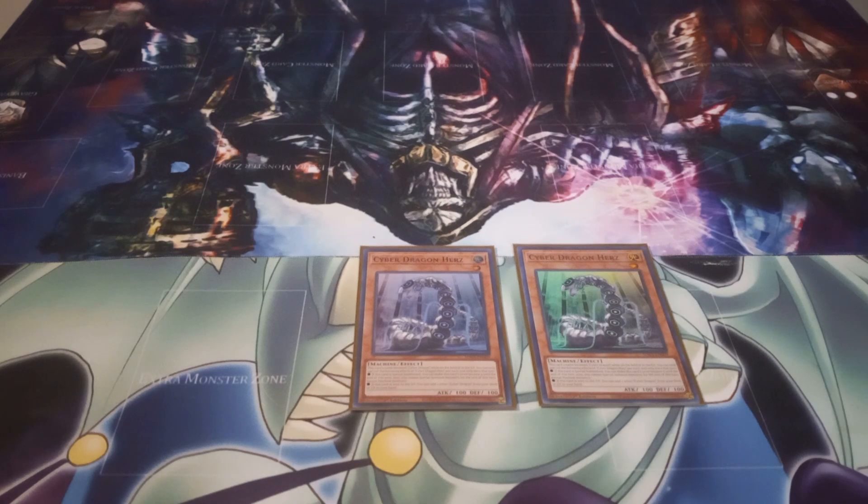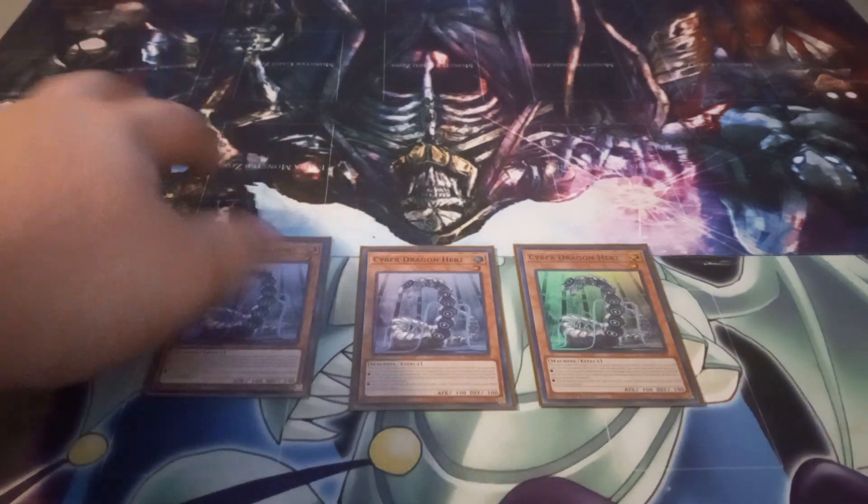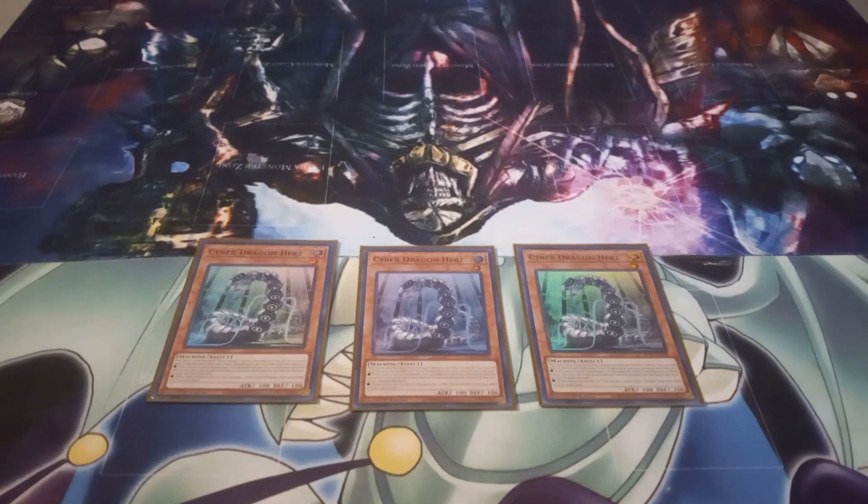Herz has two effects, but you can only use one of the two per turn — if you use one, you can't use the other. Its first effect is: if this card is Special Summoned, you can make its level five until the end of the turn, but you're locked into machines for the rest of the turn. Its second effect is: if it's sent to the graveyard, you can add one Cyber Dragon monster from your deck, or one Cyber Dragon from your deck or graveyard, to your hand.